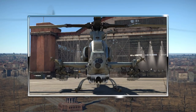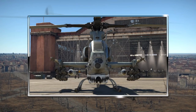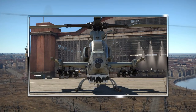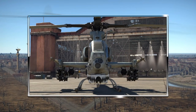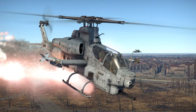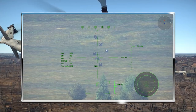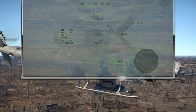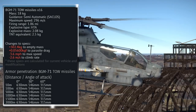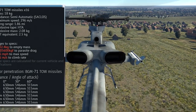Talking of ATGMs, the Viper can carry three different types of anti-tank missiles that you will research through the modifications for this helicopter. The first and least advanced is the TOW-1, which is the same missile featured on other American helis such as the UH-1C and the AH-1F. Unlike on those helicopters, the TOW-1s on the Viper can be locked onto targets thanks to the helicopter's more advanced sight systems. The TOW-1 has 630mm of penetration, a range of 3km, and a maximum velocity of 296m per second.